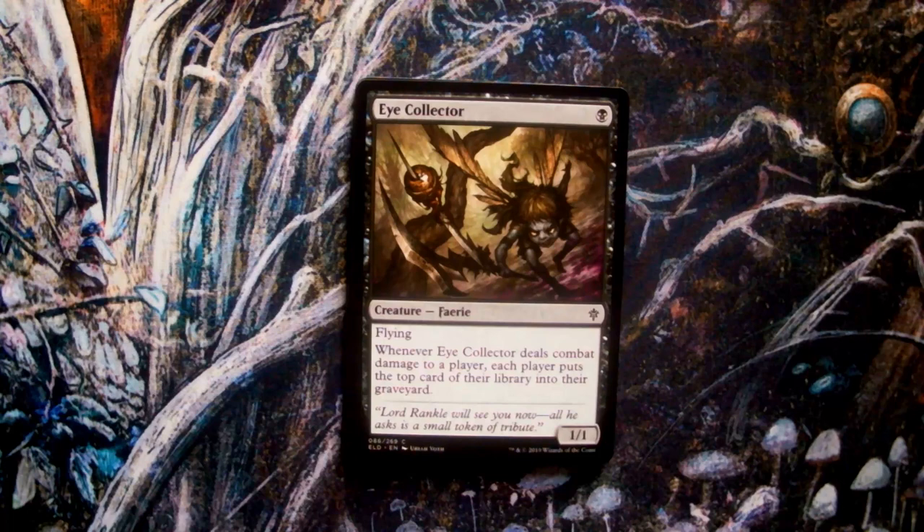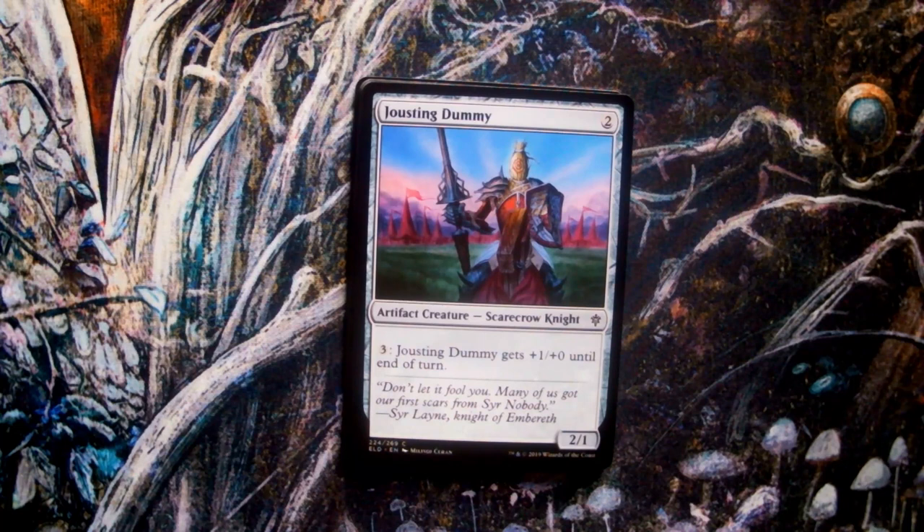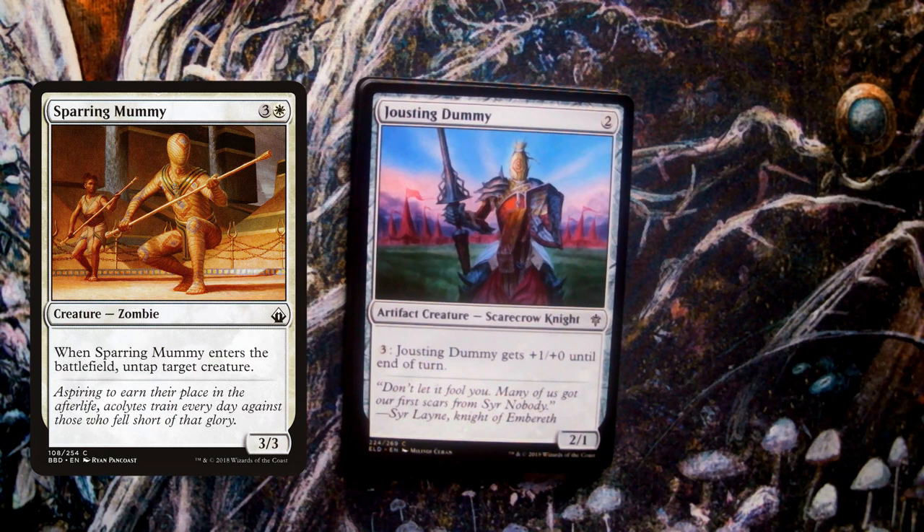Jousting Dummy, art by Milavoy Seran. I really like the creature typing of Scarecrow Knight, as we find out in the flavour text that this sparring doll is called Sir Nobody. A subtle nod to the idea that even in the courts of the realm, magic can be unpredictable and must be respected by adventurers. I also get similar vibes between this card and Sparring Mummy from Amonkhet, mirroring the themes of training against a faceless, magic-imbued opponent.